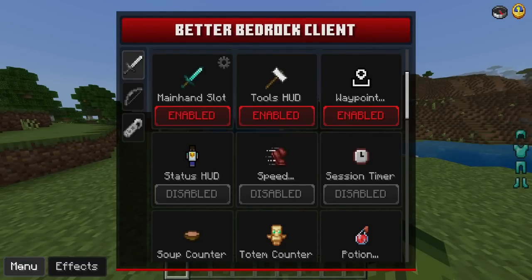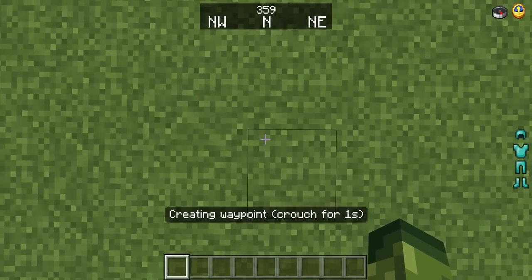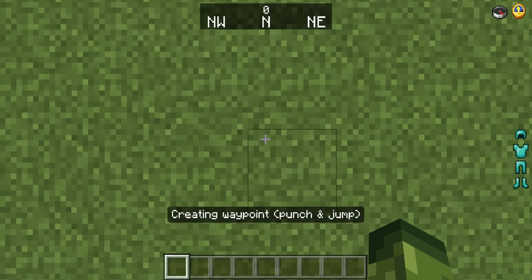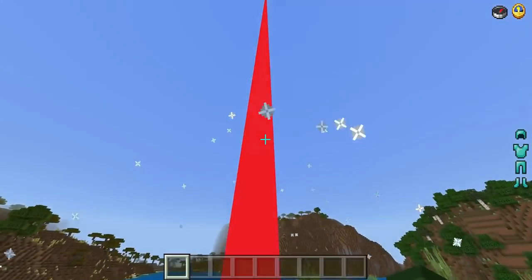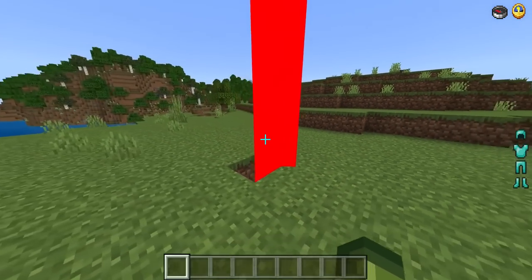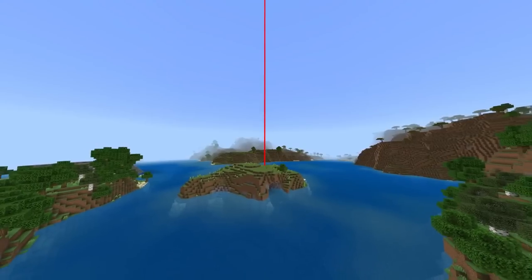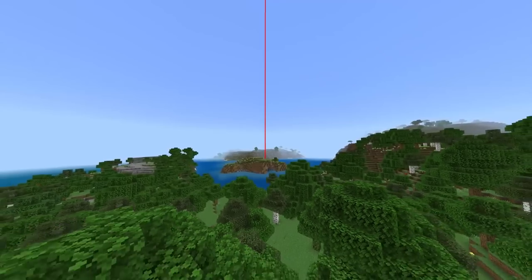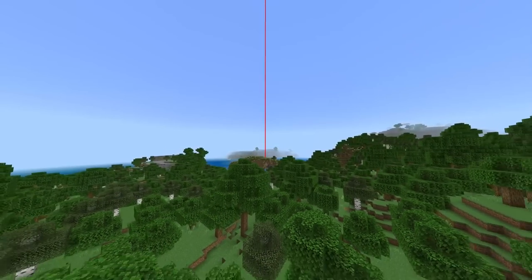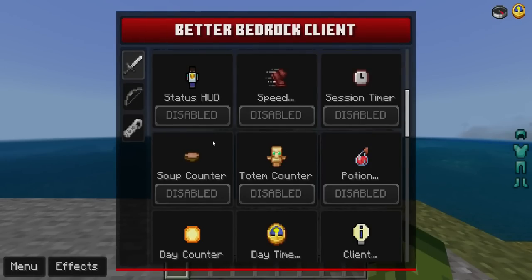Next we're checking out Waypoints, which is really impressive. Once enabled, go back to your game, then crouch and look down at the ground — it says 'creating waypoint.' Then jump and punch to create a beacon beam marker. I've never seen this in a client before. It stays rendered for a very long time, so if you found a spawner and wanted to return, it'll still be there.